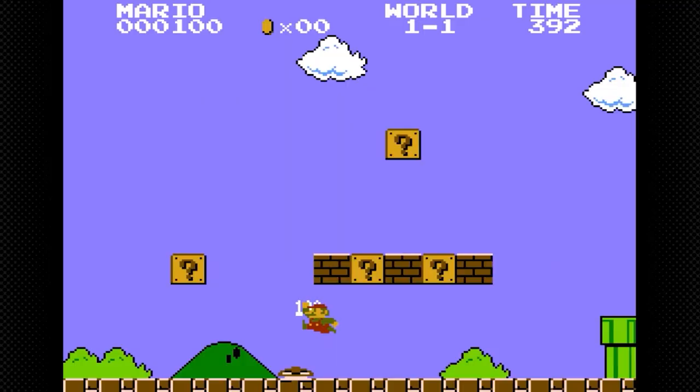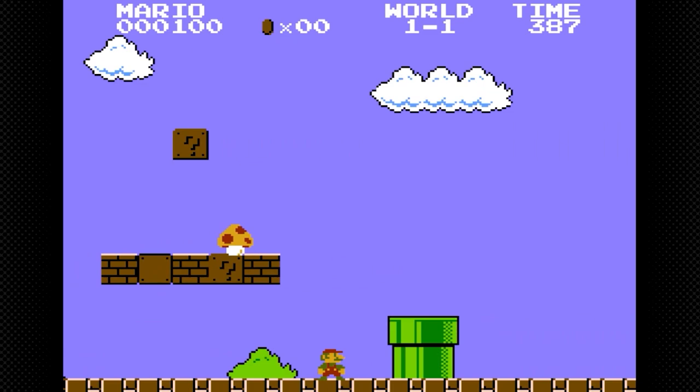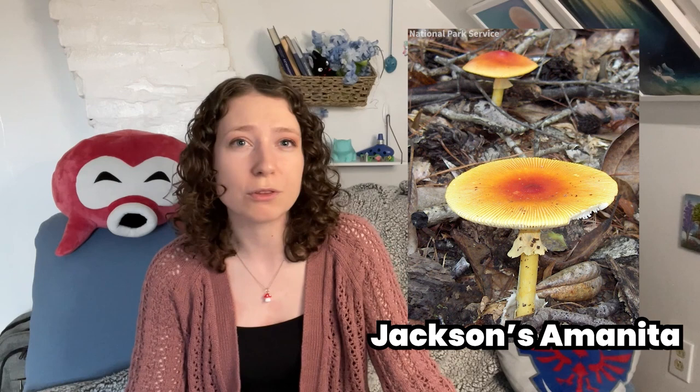It's worth noting that the Mario mushroom didn't have this color scheme from the beginning. The original mushroom in Super Mario Bros. was actually orange with red spots. That one looks a little more similar to other types of Amanitas, like the Jackson's Amanita, which have that orange and red gradient without the white spots. But both in the mushroom world and in the Mario world, the red with white spots is much more iconic.